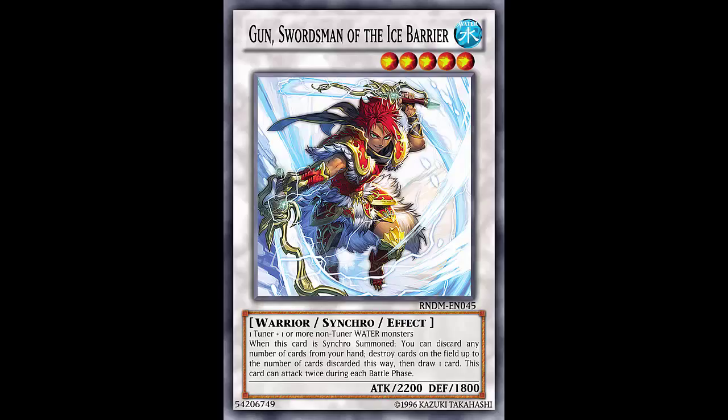I think they would miss timing on some of them. Neptabyss says 'if this card is sent to the Graveyard' — so Neptabyss you'd still get the effect. But for Infantry and Marksman, I think you would miss timing. Not that anyone really cares — you're going to pitch them to pop cards anyway, then draw a card.